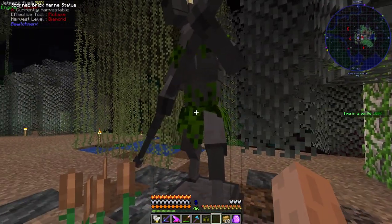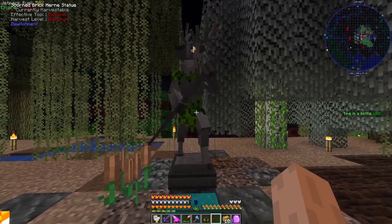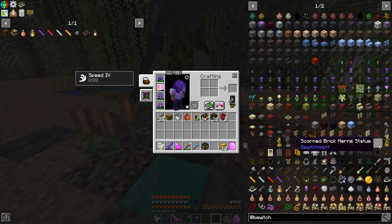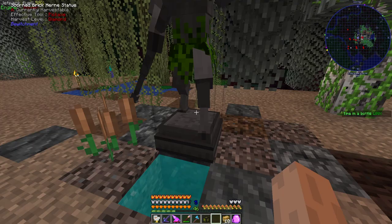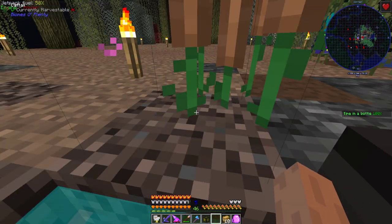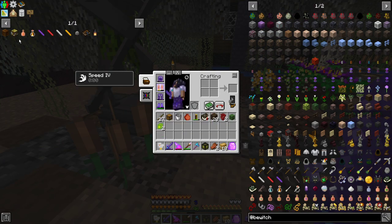I crafted this bad boy — a scorned brick Herne statue, I believe. I thought it looked badass and it really added to the aesthetic of our area here. It was pretty straightforward to make: you just need some scorned bricks and then a bottle of hellfire. The only thing you might have a hard time finding is the dragon's blood resin — I believe I picked some up in crates when I was looting at some point. And then I took this hot spring water I had and put it right here because it gives you regeneration, and it really suited our whole vibe.